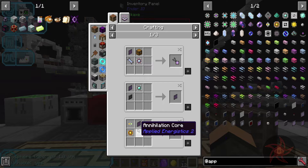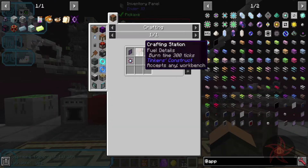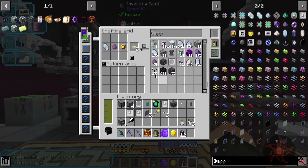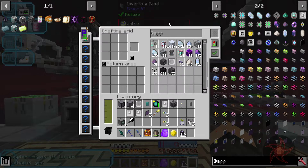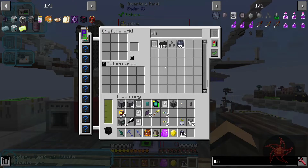Interface terminal, ME terminal. I need an annihilation core or two. I need a formation core. I'm out of logic processors now. So 64 logic chips later and some acceleration cards, because I get tired of waiting, and we have ourselves a terminal. Awesome.